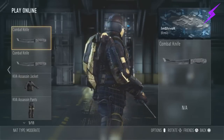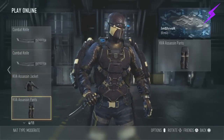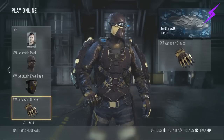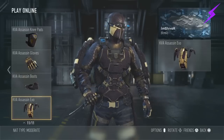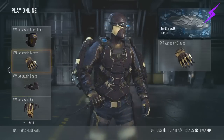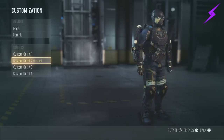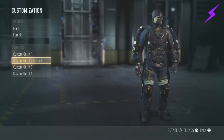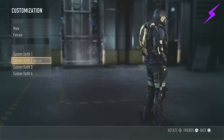Anyway guys, that's how you get the KVA Assassin armor. It's pretty cool armor, as you can see on the screen. My favorite part is definitely the Exo. The mask is alright, all that stuff is alright, the gloves are pretty cool — but my favorite part is definitely the Exo. So if you do get the Exo, check it out, it's pretty sweet. Please let me know what you think in the comments below — reviews and constructive criticism are always appreciated, and they'll let me know what I can do to improve my videos.